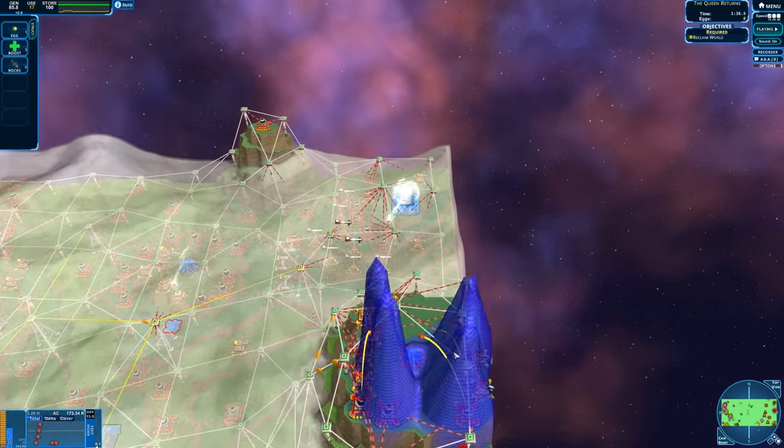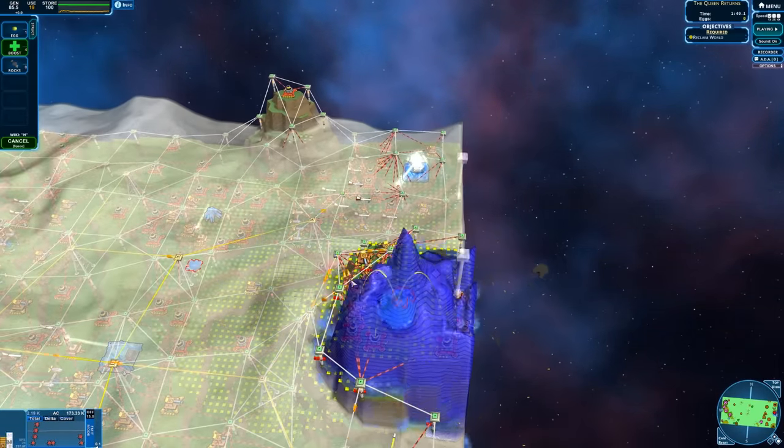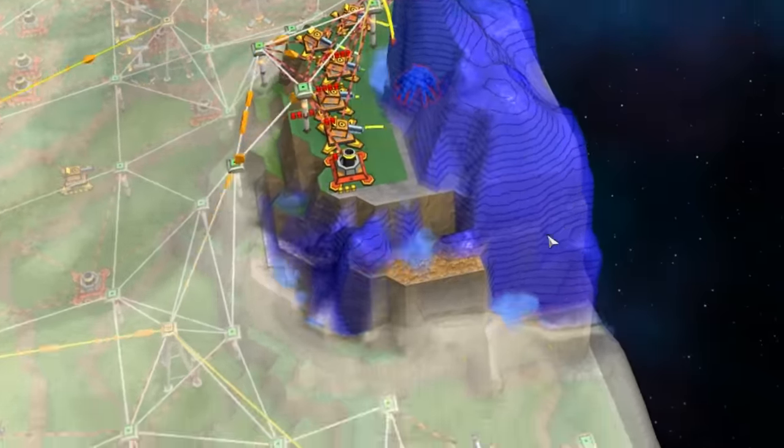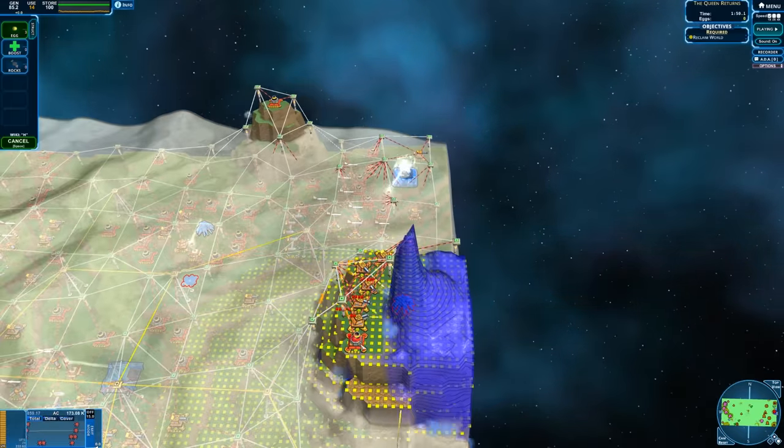They don't have these little solar towers, so there we go. Four cascading mountains to try to take as many. Let's go ahead and boost. I just used all the boosts — I'm not quite familiar with what it does, but it seems like it's keeping the Creeper in place there, which is helping.